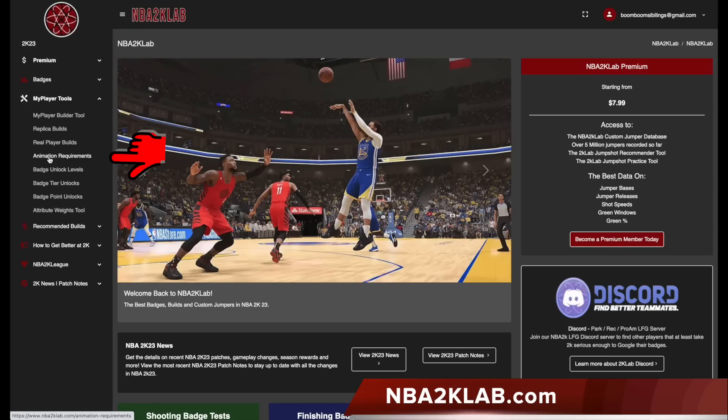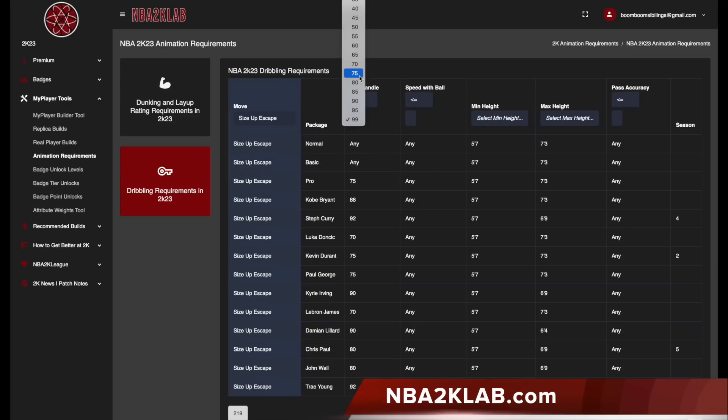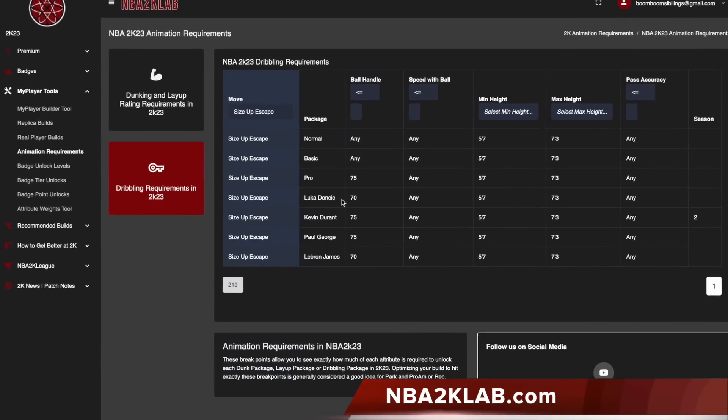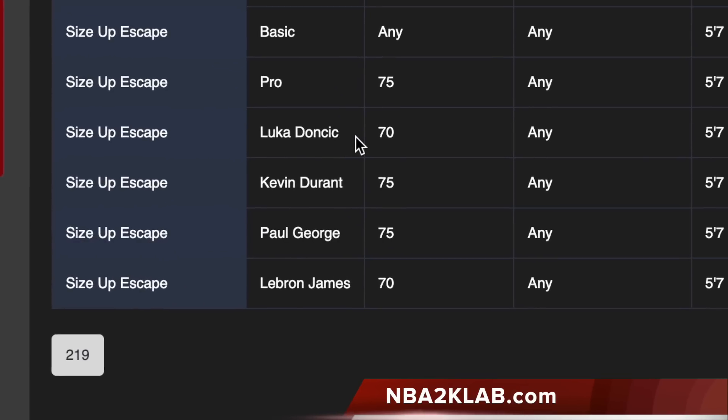I went to Animation Requirements, then selected the dribbling requirements for size-up escapes, and set a cap on the ball handle to be everything under 75. The packages that popped up — and these are the ones we'll be covering — are Luka, Durant, Paul George, and LeBron James size-up escape hotbacks.